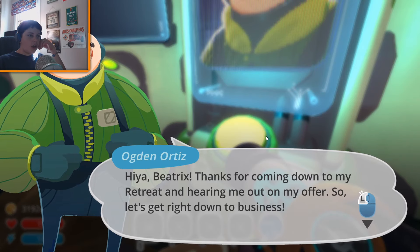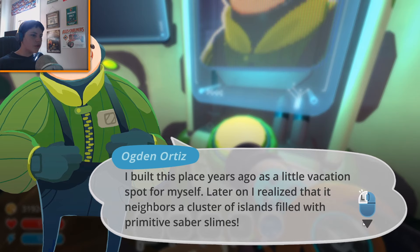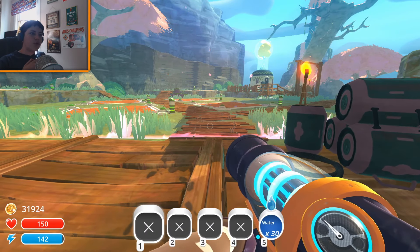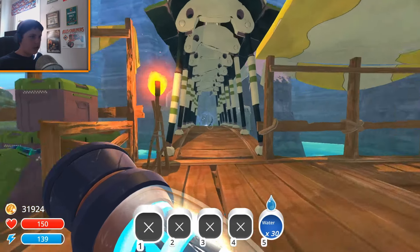'Hiya Beatrix' — just remember the character in this game is a girl, you can't actually change the genders. 'Thanks for coming down to my retreat and hearing me out on my offer, so let's get right down to business. I built this place years ago as a little vacation spot for myself. Later on I realized it neighbors a cluster of violence filled with primitive saber slimes. I called these islands the Wilds, and after exploring them they revealed their true secret — the rare kuka bedella fruit.' Basically he wants this fruit that's guarded by these feral slimes.